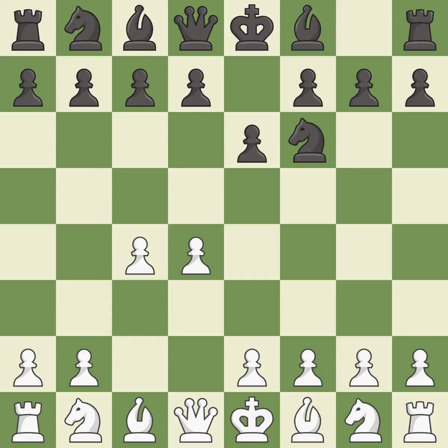e6 opens up a line for the dark-squared bishop and prepares to castle quickly, while preparing to push a pawn to d5 and recapture with a pawn if captured. Nc3 develops the knight to fight for the e4 square and to control d5. In the Nimzo Indian Defense, Bb4 pins the knight on c3, preventing it from moving or protecting e4, and threatens to trade, disrupting White's pawns after bxc3.